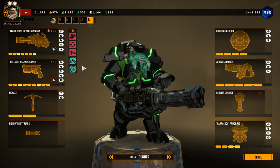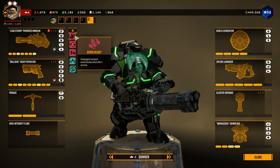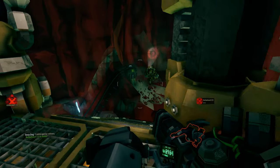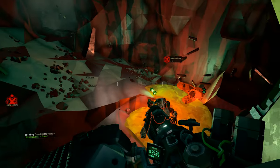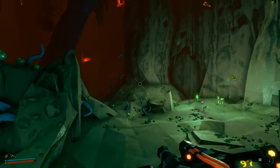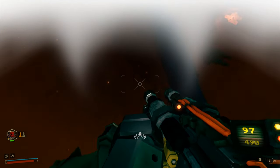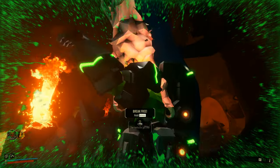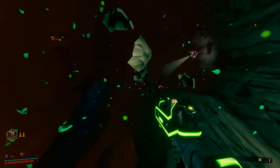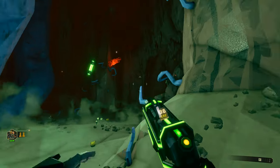As for passive perks, I recommend using Born Ready, which automatically reloads weapons that aren't used for 5 seconds, Resupplier, which is used to resupply and reload your weapons faster, and Friendly, which reduces friendly fire damage overall. For active perks, I prefer using Heightened Senses, which tells you if you're about to be grabbed by something like a Mactera or a cave leech, and Shield Link to boost teammates' shields when you're close together.